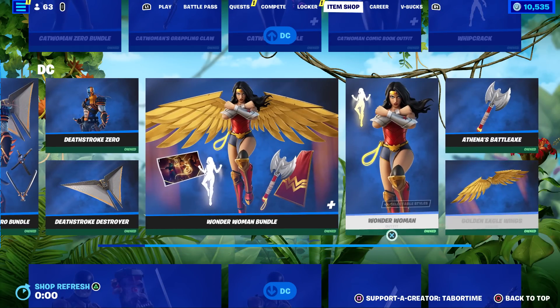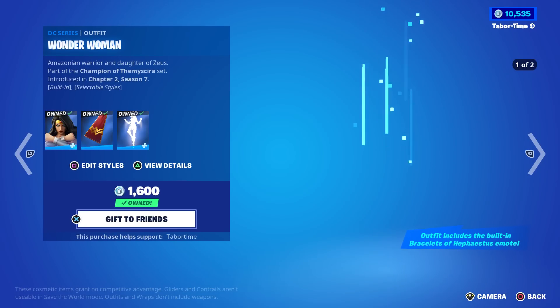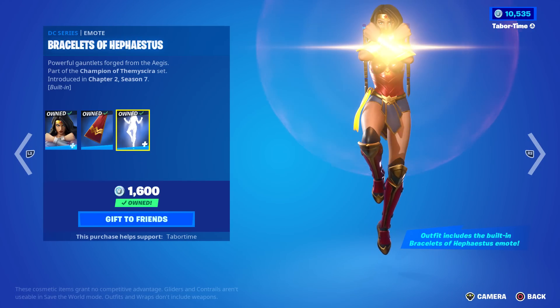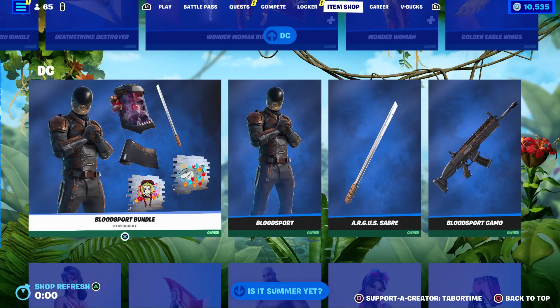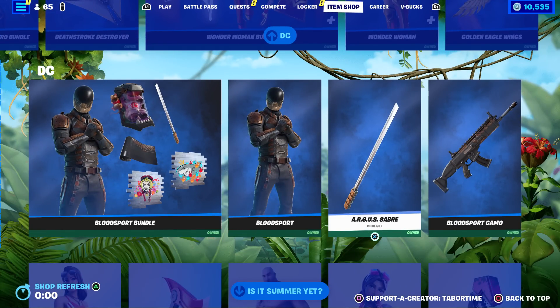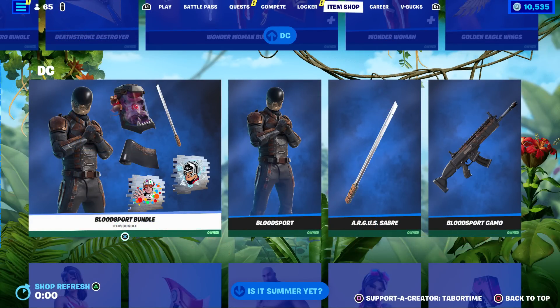Catwoman also has the Catwoman's Grappling Claw. Deathstroke is back — remember him? — he's got a nice color scheme with that orange and blue, looks solid. Wonder Woman is another solid skin; she has a built-in emote where she just powers up. Her glider was kind of bland but she's got a nice battle axe. Bloodsport is another skin that came out of nowhere and most people were like 'yeah okay,' but he does have a creepy back bling. So those are all the DC skins — they're definitely missing a few.